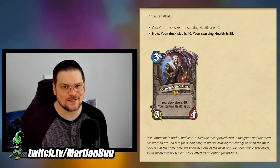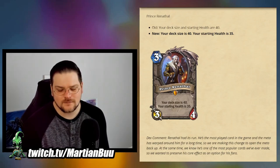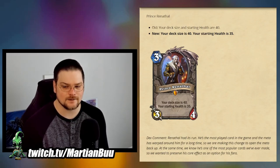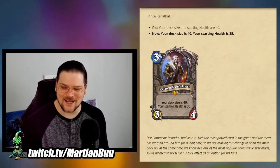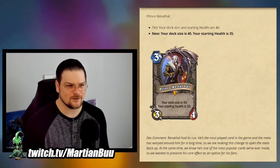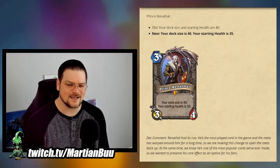Here's the last standard change, and depending on who you are you're either really happy or really sad: Renathal is going from 40 health to 35 health. The dev comment is: Renathal had its run — he's the most played card in the game and the meta has warped around him for a long time, so we are making this change to open the meta back up. At the same time, we know he's one of the most popular cards we've ever made, so we wanted to preserve his core effect as an option for his fans.